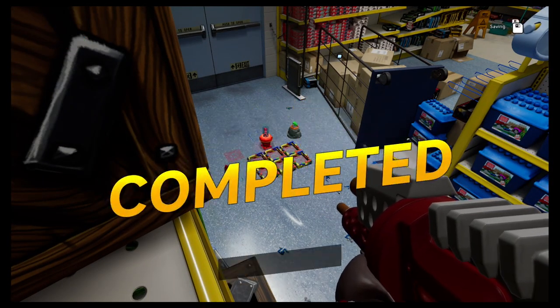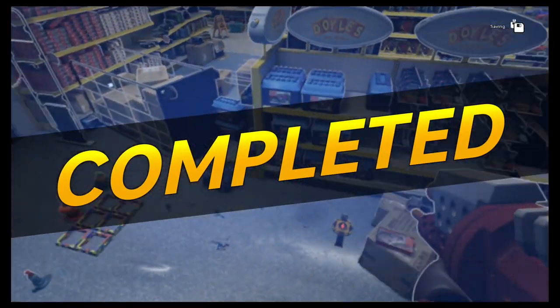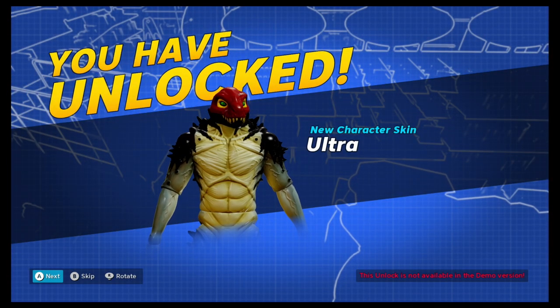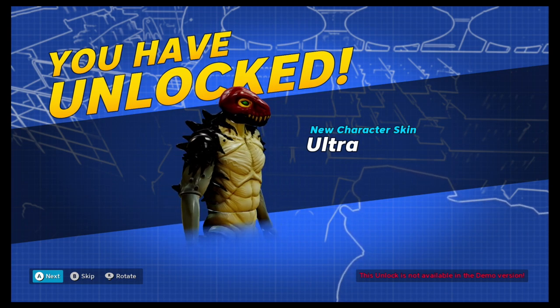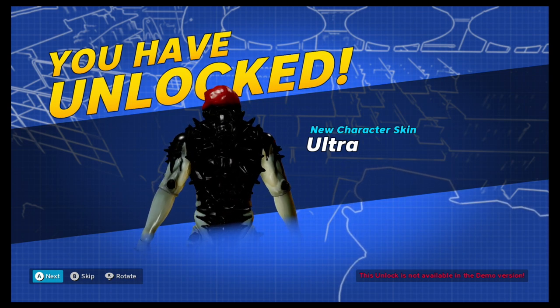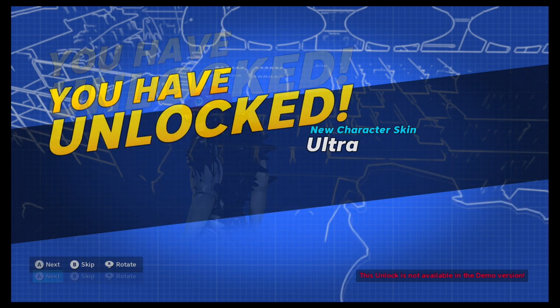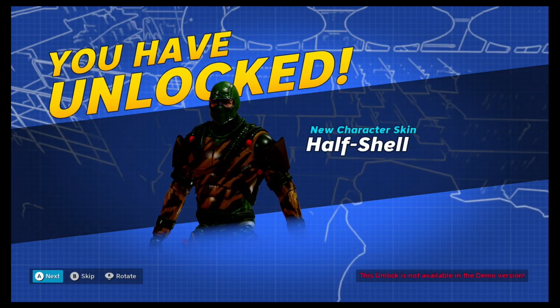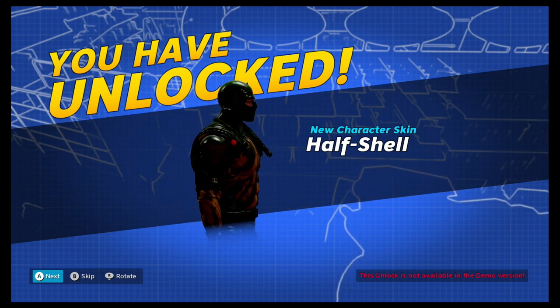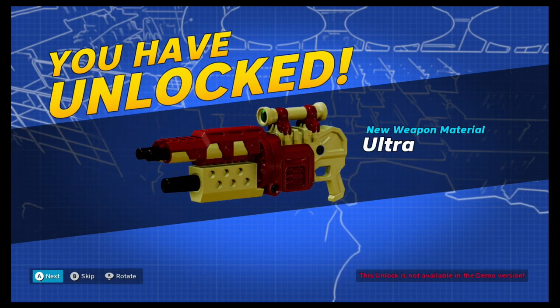Whoa — no way, you got Boglins! That's cool — a secret collectible! It's a pin, nice! That covers the basics — there's much more to explore and find. Good luck on the battlefield, soldier. Tutorial completed! We unlocked a new character skin — Ultra — but this unlock is not available in the demo version. That's how they get you!